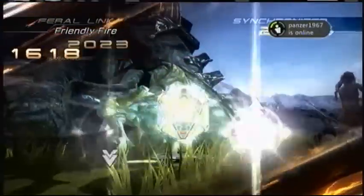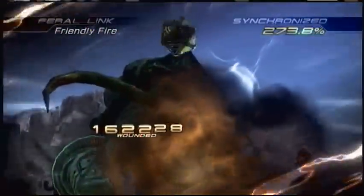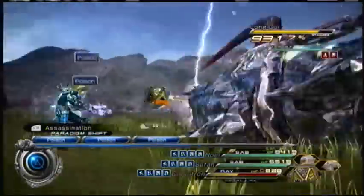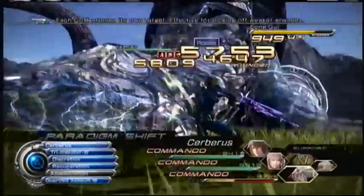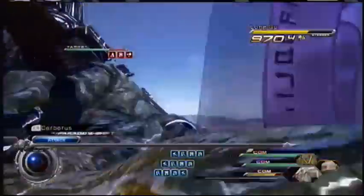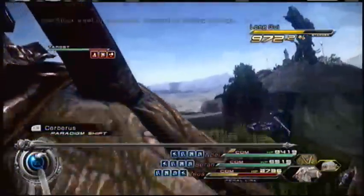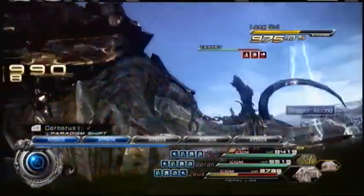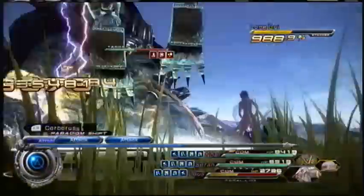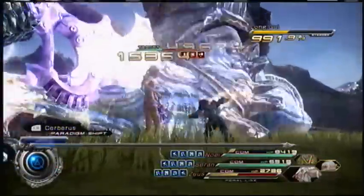Using a Feral Link to buff my characters for more damage, and just wailing on him in Cerberus. I really like this behemoth's Feral Link — he's not really called a behemoth in this form, but I don't know how to pronounce his name right now. I nicknamed mine Zeus.